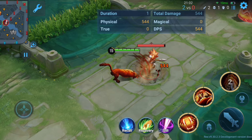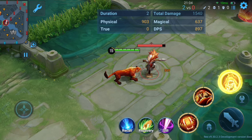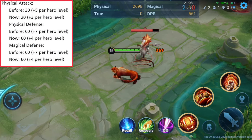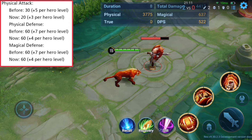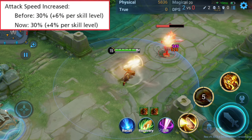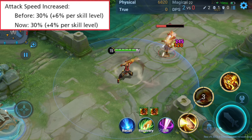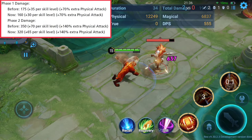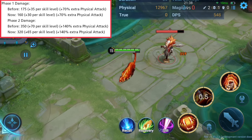Pei is dominating in the current meta, so he receives some nerfs in this patch. Physical attack in tiger form is reduced, and per level scaling is lowered. Physical and magic defense scaling is also lowered. Second skill attack speed bonus in human form is reduced, and attack speed scaling is lowered. Second skill damage in tiger form is lowered, with phase 1 and phase 2 damage both reduced.